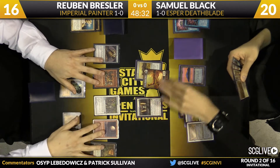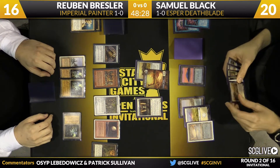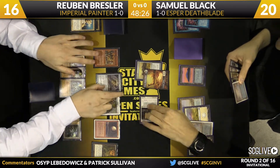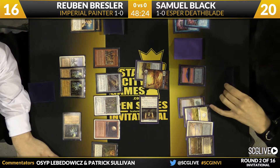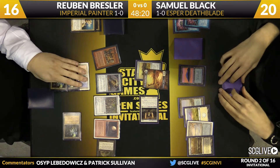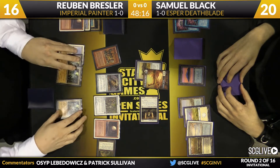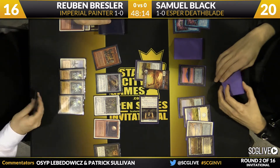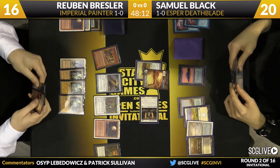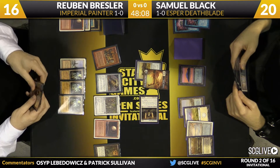Either way, it's working — Ruben is slow-playing it. He just wants to make sure that Painter Servant resolves and that he's actually able to activate the Grindstone. Sam's just playing lands and attacking with Batterskull. Looks like Ruben's going to Grindstone himself to get an artifact into his graveyard — it does not work.